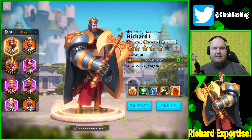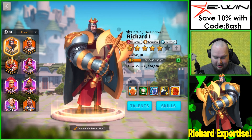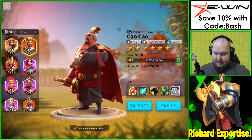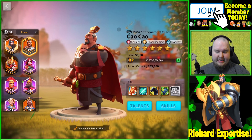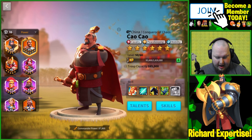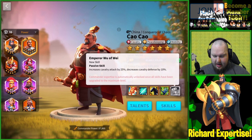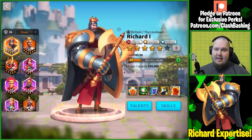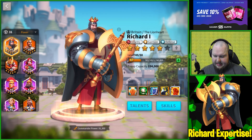Our Richard looks great — nice and glowy. He's going to be pretty strong; he actually overtook our CC as far as power goes. We've got three more skills to go on CC, but that's going to take a little while. I think I'm going to max out CC next — he gets a cavalry attack increase by 25%, though it does decrease cavalry defense by 10%, but that cavalry attack with the nukers is always incredible.